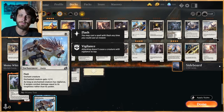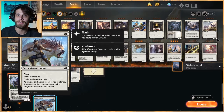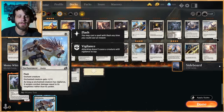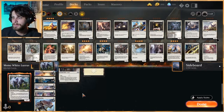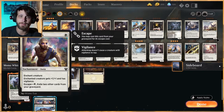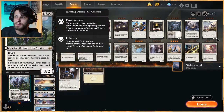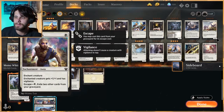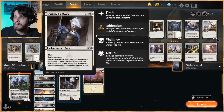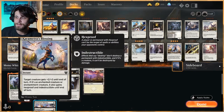Solid Footing is a great card because it's a flash enchantment, so you can leave mana up and flash it out based on what the opponent is doing. Sentinel's Eyes is here to give vigilance mainly, but also as a recursive threat on its own without Lurrus — if your opponent sweeps the board, it's a good way to bring back your enchantments.